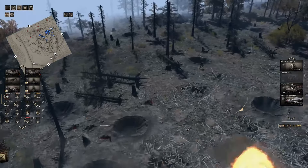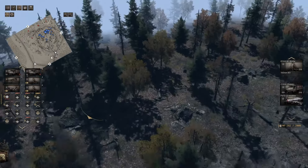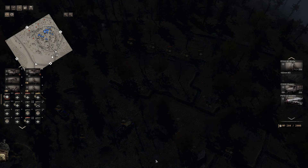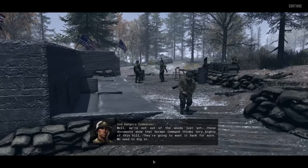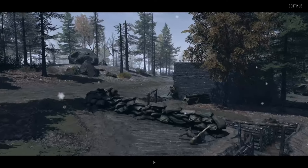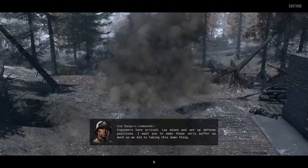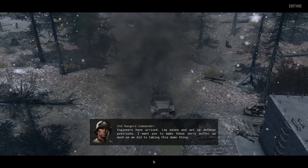All right, here they come. Oh, looks like they're giving up already. That can't be all they're bringing. There's more than that — give them hell! We're not out of the woods just yet. These documents show that German command thinks very highly of this hill. They're going to want it back for sure. We need to dig in. Lay mines and set up defensive positions. I want you to make these Krauts suffer as much as we did taking this damn thing.